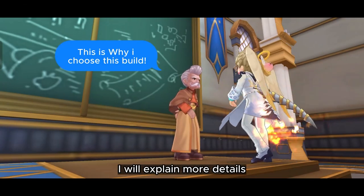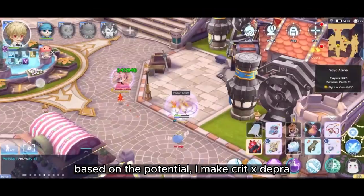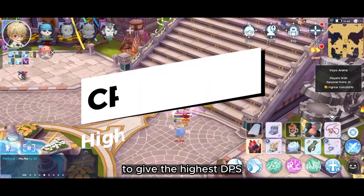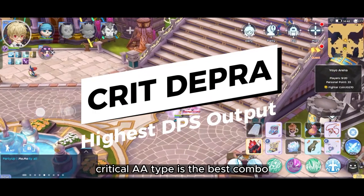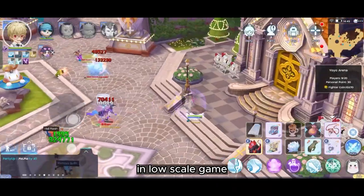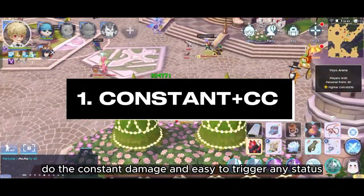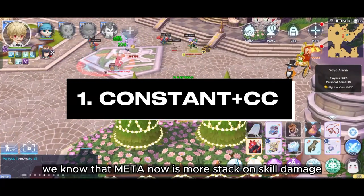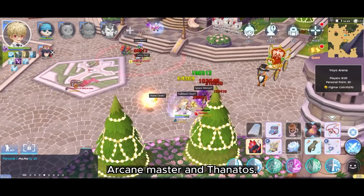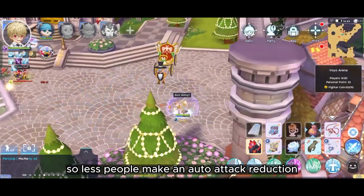Before we go further, I will explain more details and reasons about where this build comes from. Based on the potential, I make Breed as the priority build to give the highest DPS. As we know from the start, critical auto attack type is the best combo for Blitzel in low-scale game due to constant damage and ease of triggering status. We know that the meta now stacks more on skill damage because the hard DPS comes from Arcane Master and Theros, so people make auto attack reduction which is good.